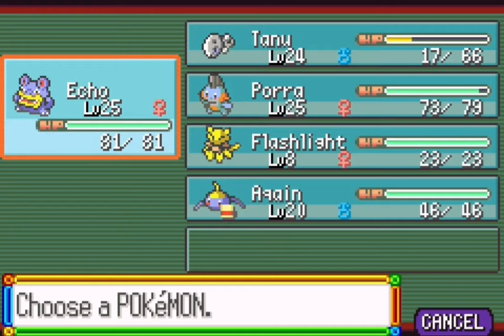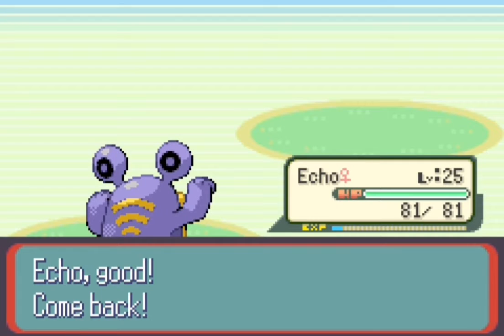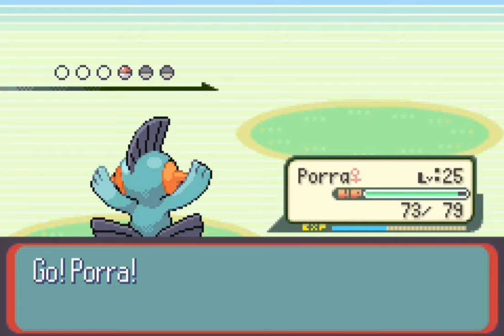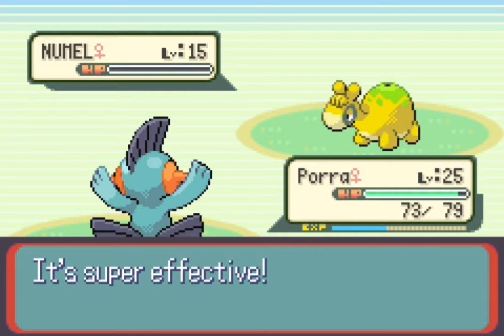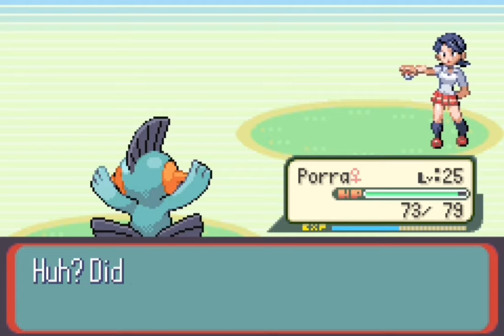Swellow is up next and you know how we handle those — Mudkip's the Pokemon for that job. Can't believe I just called my starter Pokemon a person — absolutely unbelievable, I apologize greatly. We defeat Winstreet VB.